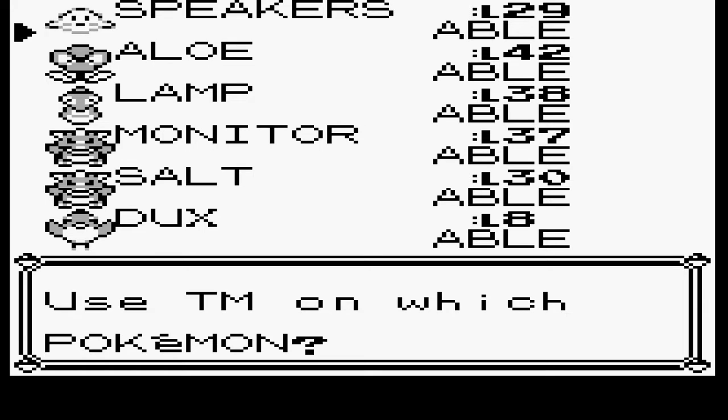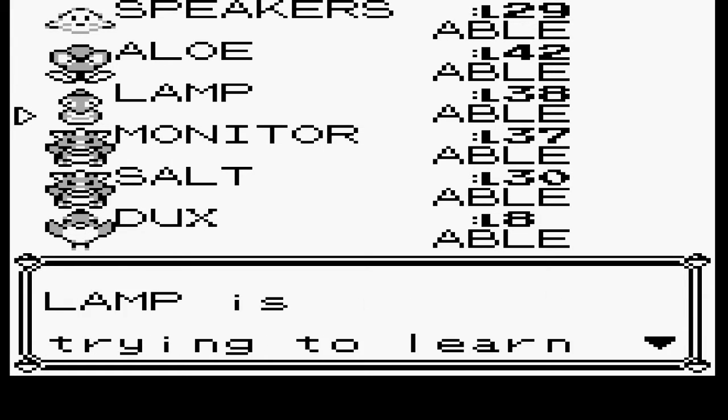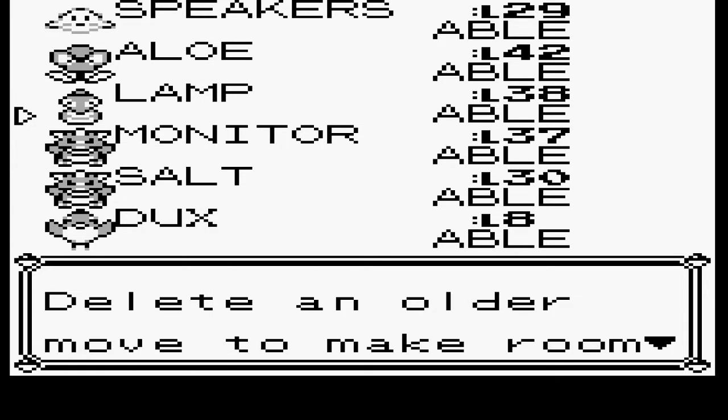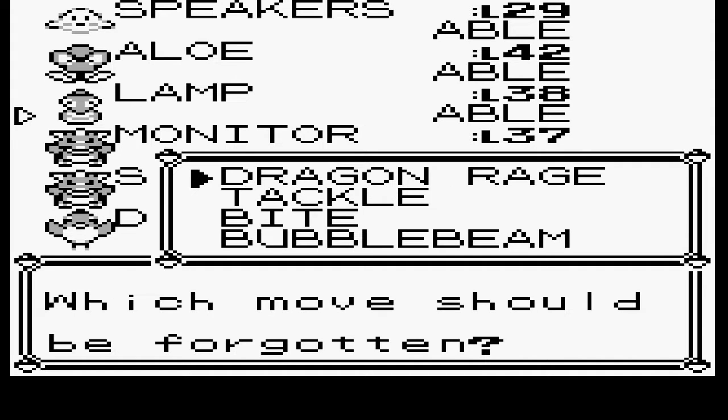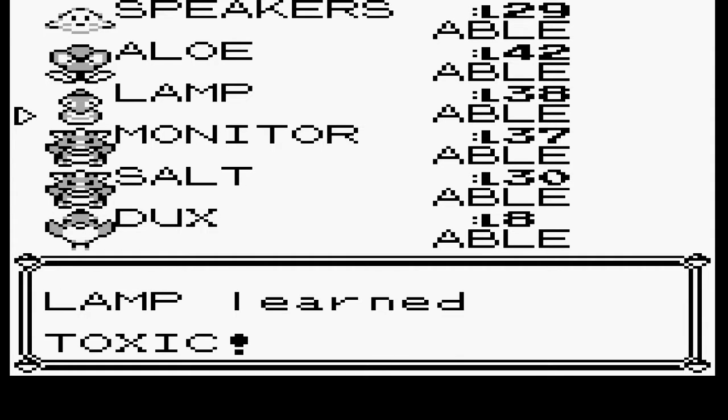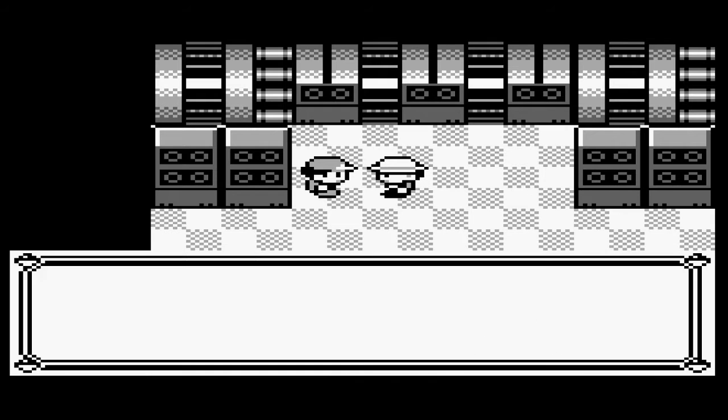I think someone's gonna learn Toxic. Who has a move they're not really using that much? Dragon Rage — yeah, Toxic, or Tackle. Dragon Rage is not useful at this point in the game. Okay, Lamp now knows Toxic!